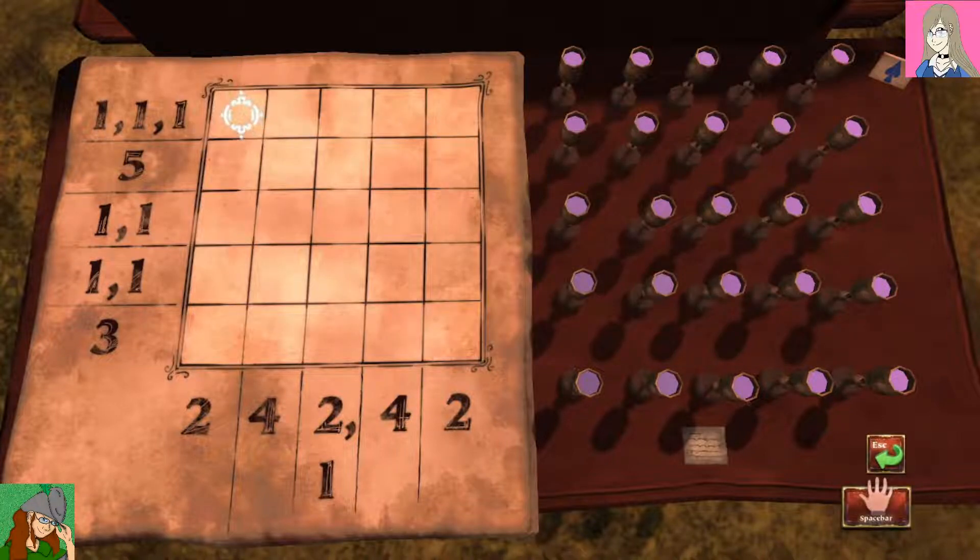I looked it up again - 'putz': a stupid or worthless person. I called someone a putz in the game. Oh, Nebby! Well, he deserves it because he bit his sister in the face the other day. That wasn't very nice - especially when I was assuring her like, hey, he's not gonna bite you, and sure enough he did. He made a liar out of me and now Celestia's scared of him again.